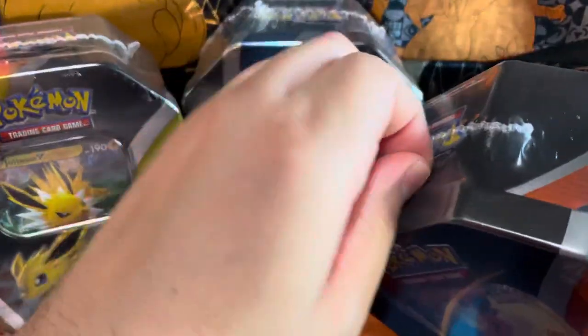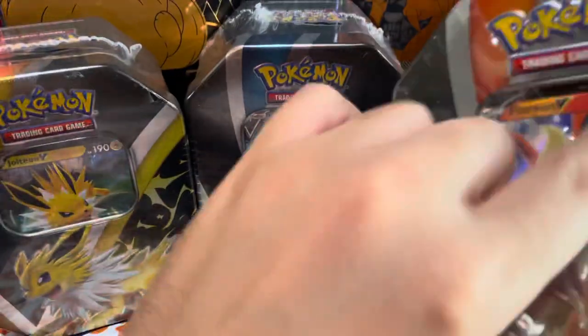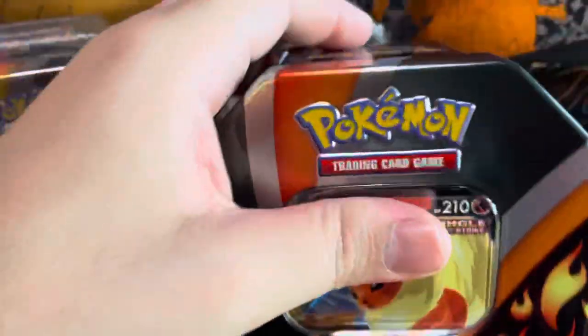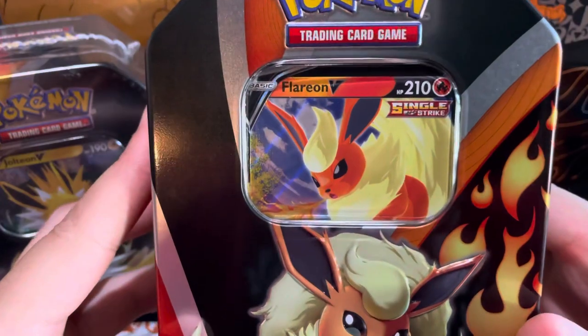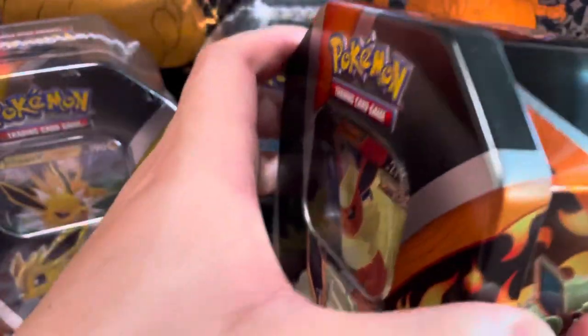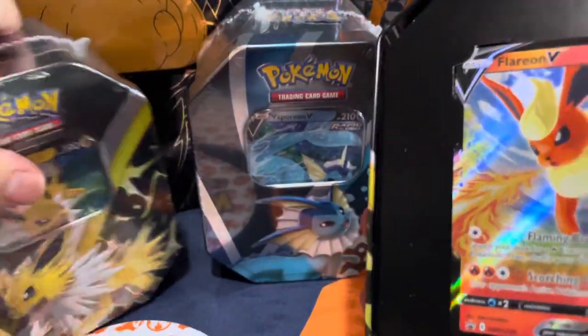Hey, what's going on guys, your boy Tom with the Super Poker Bros with my brother and a couple of special guests. We got these Eeveelutions tins that came out with Evolving Skies, so without further ado we're gonna see what we can pull out of these.